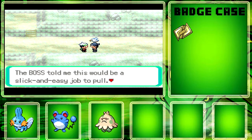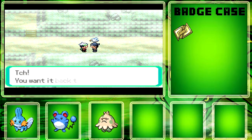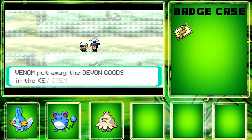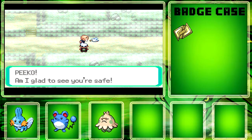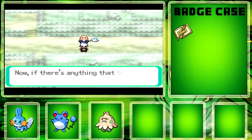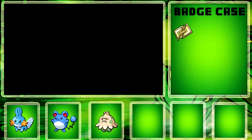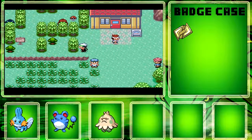The grunt says 'the boss told me this would be a slick and easy job — all I had to do was steal some packages from Devon.' You get the Devon goods back and then the old man rudely shoves you aside. That's Mr. Briney, and he plays an important role in the game — he's basically a taxi for you who will take you wherever you need. Anyway, ending episode four here — stay tuned, subscribe and like, see you guys later!